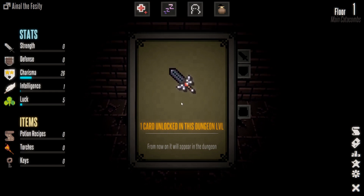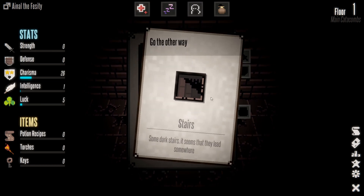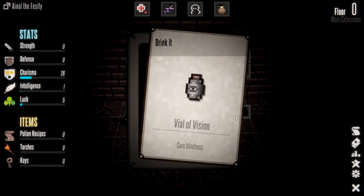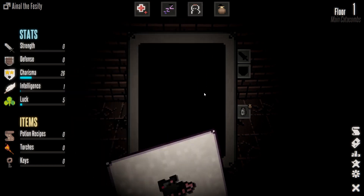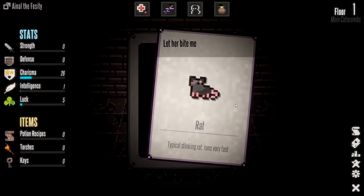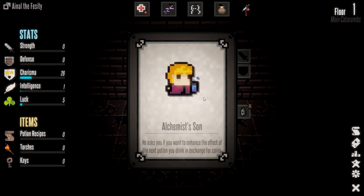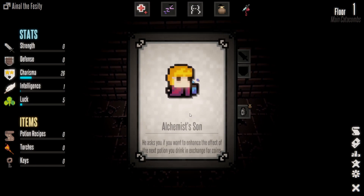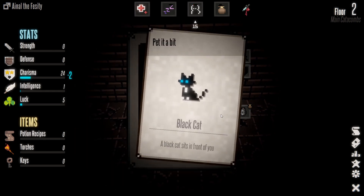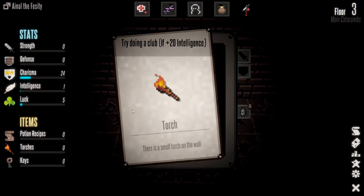Stairs that seem to lead somewhere — go down. A vial of vision that cures blindness — pick it up, we don't have blindness yet. A rat — typical stinky rat, runs very fast. Let her bite me. Now we're bleeding. A merchant asks if you want to enhance the effect of your next potion for minus 20 coins — no thanks. Black cat — pet it a bit, get some humanity back.